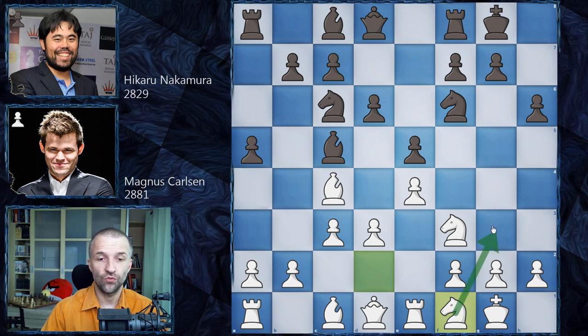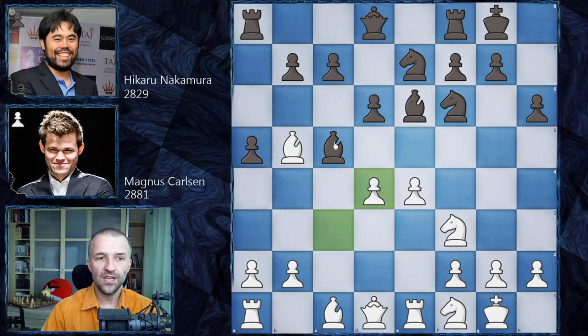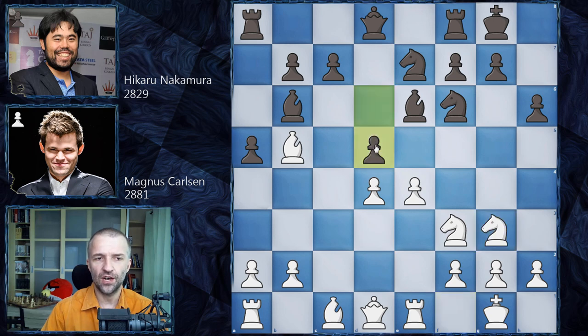We have bishop e6, countering the bishop on c4. Because the pawn went to a5 rather than a6, there's the possibility of playing bishop b5 — not pinning the knight but still possible. Knight e7, and only now d4, striking in the center. We have e takes d4, c takes d4, bishop retreats to b6, and now knight g3 by Magnus. The main line is d5, which Hikaru played. We have e5 and knight e4.